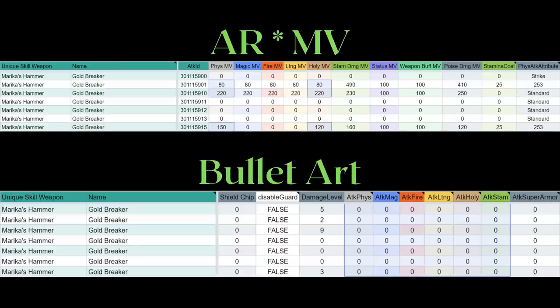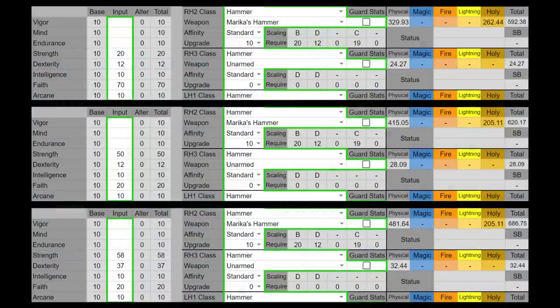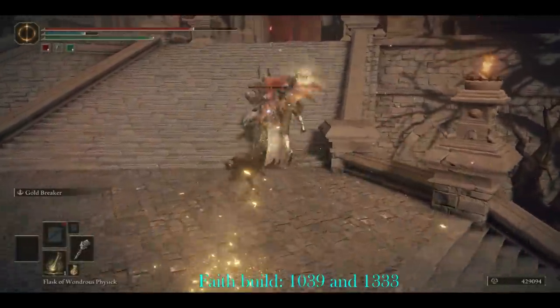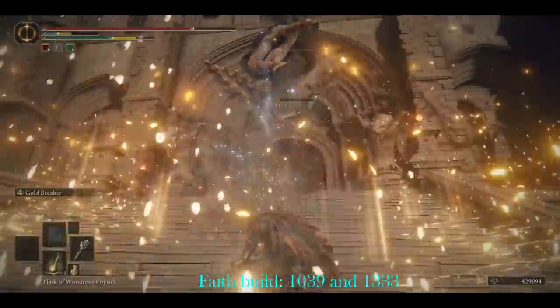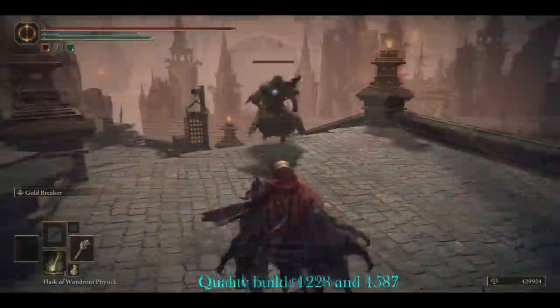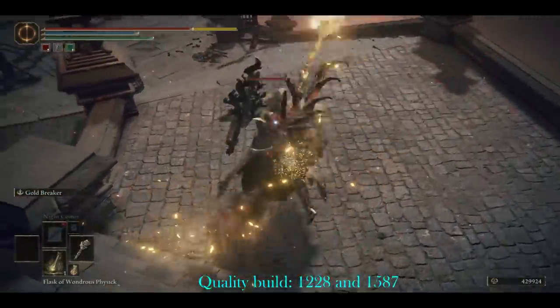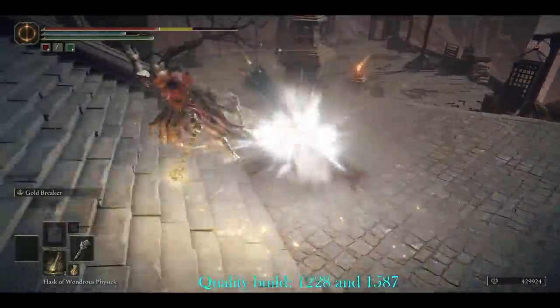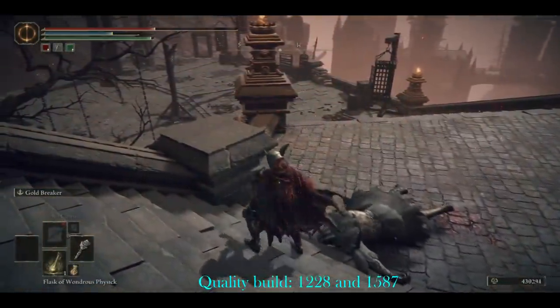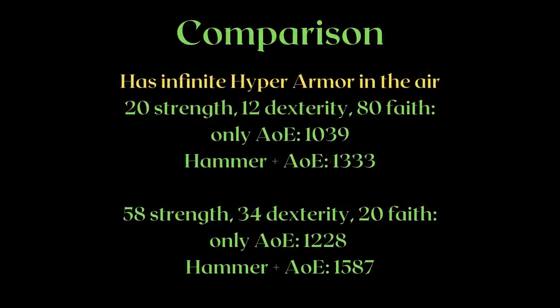I will explain weapon art in more detail with my weapon art video, so be sure to subscribe. Basically, all you have to know right now is we want to maximize the weapon's AR in order to get the most damage from its weapon art. So despite a huge gold circle appearing, the majority of the damage done on an optimized Marika's Hammer is mostly physical. Here you can see, with the same amount of stat investment, the Marika's Hammer that uses a quality spread does more damage than the Marika's Hammer that focuses on faith. How is a regular player supposed to know how to maximize this? I'm guessing the vast majority of people will just miss this.